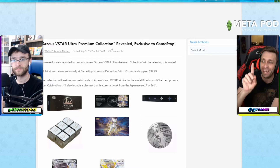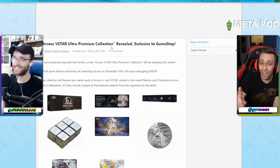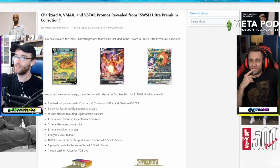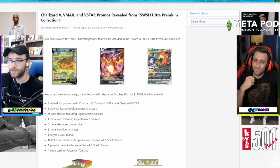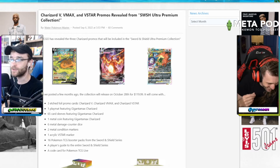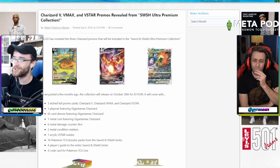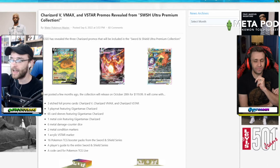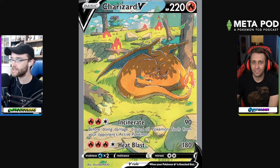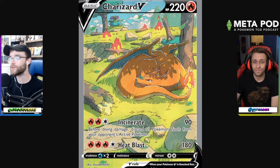The next product is not a GameStop exclusive but it is another ultra premium collection, and this one is a lot cooler. The Charizard V, VMax, and VStar promos are revealed in the Sword and Shield Ultra Premium Collection. This is releasing on October 28th for $120 MSRP. I guarantee if you try to get this at any secondhand store you are going to pay way more than $120 for this product.